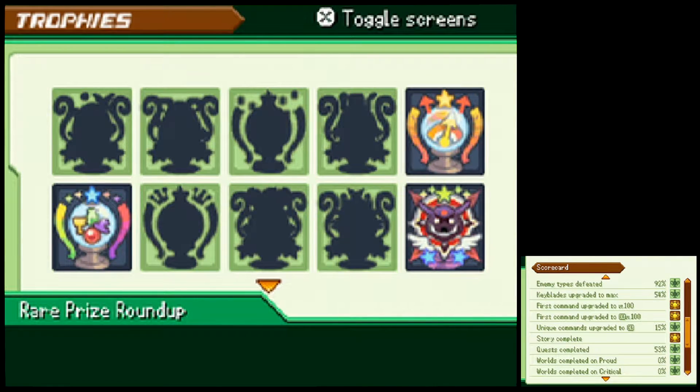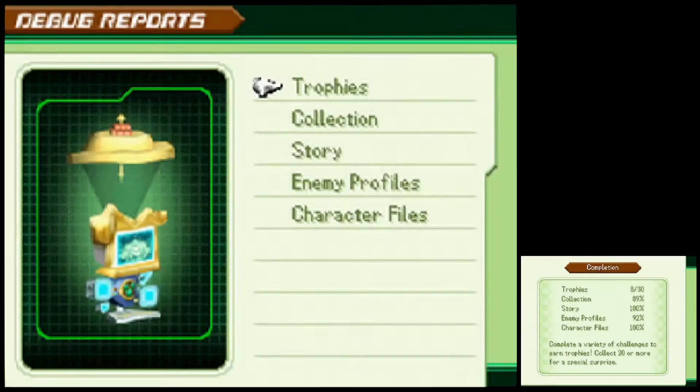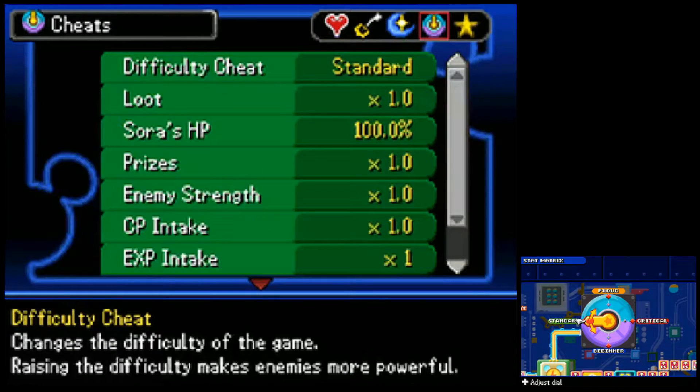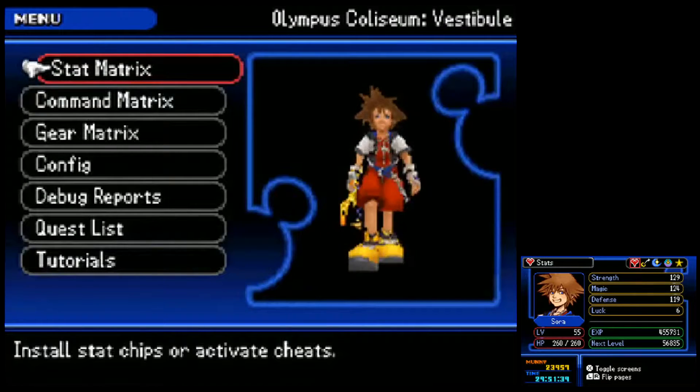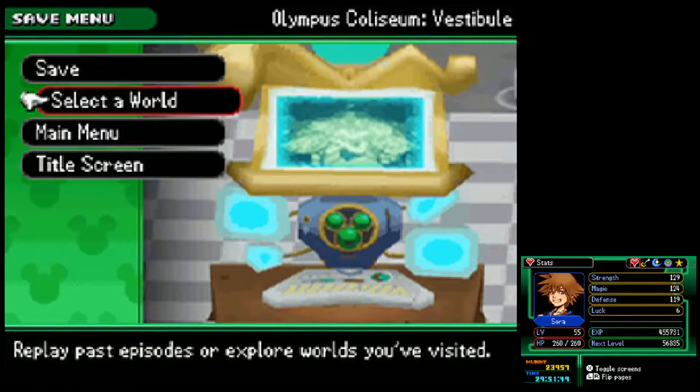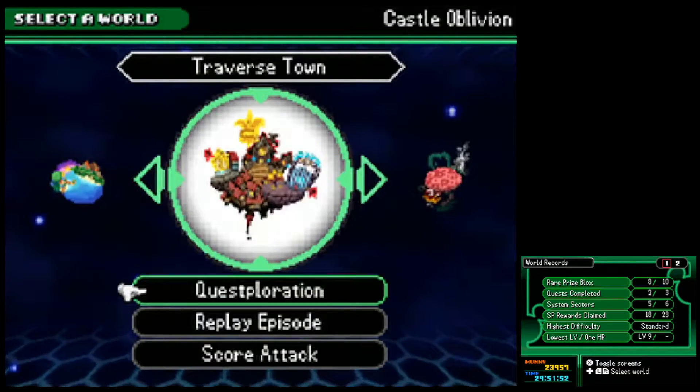I think you only need to hit a certain number of commands upgraded to CR. Olympus is no, a little bit. Traverse Town is 15 minutes — I don't know if we're going to go for it the first time. I wish it would tell us a time. I'll add beginner difficulty because there are rewards for the speedrunning parts, just like getting the high score for the level. I'm not sure if that matters. Let's do replay episode, score attack method.